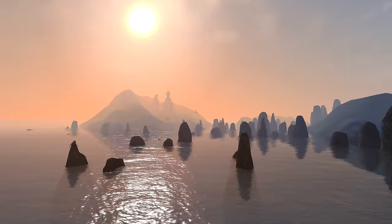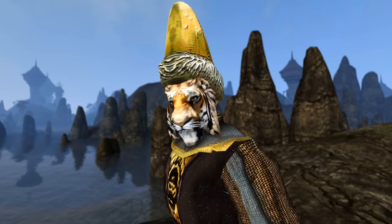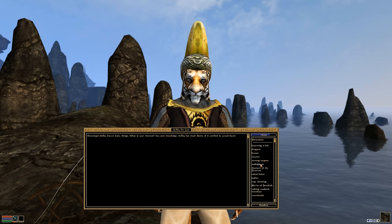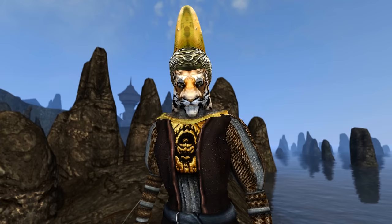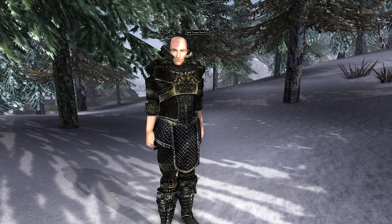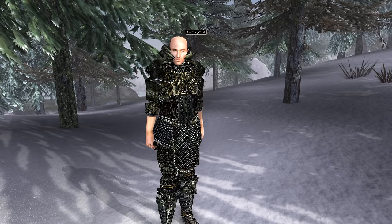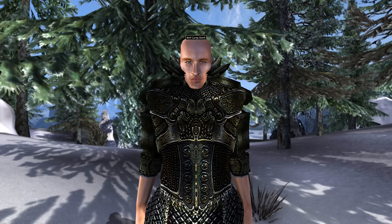In the base game of Morrowind, on a small island in the northeastern Sheogorad region, we can find Maik the Liar — his first appearance in any Elder Scrolls game. Talking to him about multiplayer, he says he doesn't know that word, calls us a coward for wanting help, and mentions a big nord named Rolf the Uber. On Solstheim, deep in the Izynfier Plains, we can find a big nord called Rolf Longtooth — while his name isn't exactly the same, he fits the description, has the same first name, and may be a nod to the Rolf that Maik the Liar mentions.